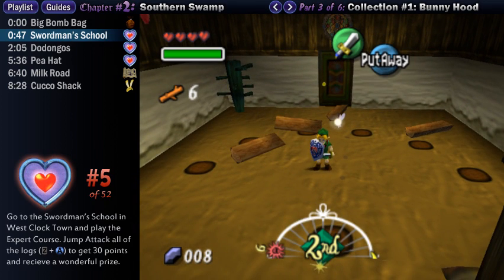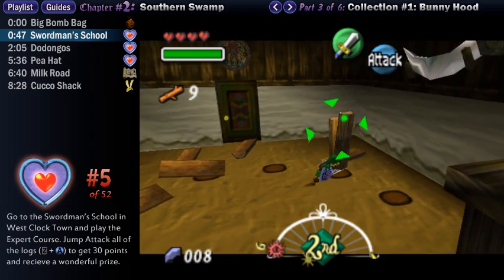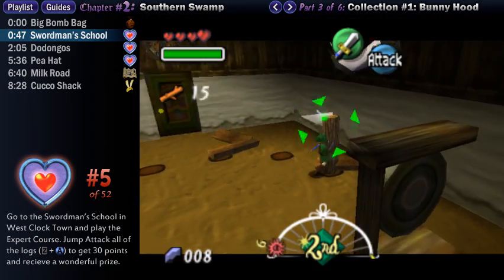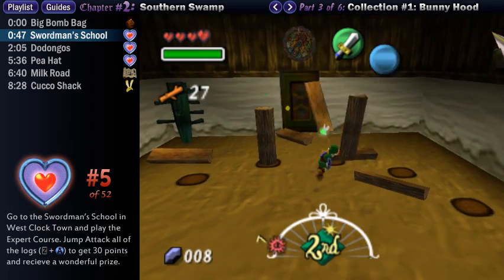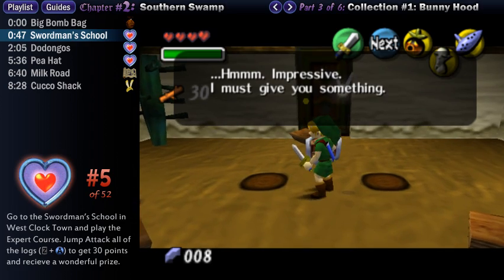Pressing the A button performs a jump attack, which splits the log in two and grants you three points apiece — the highest amount you can get. You want to do this to all of them to get the prize. You do want to make sure you do it correctly, because if you mess up you'll have to start all over again. What you want to do is target it and then wait a moment so that Link is fully facing the log. Otherwise, if you press A before he's fully facing it, he'll jump attack to the side. You have to Z-target it and then wait a moment.